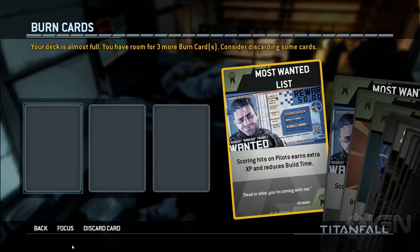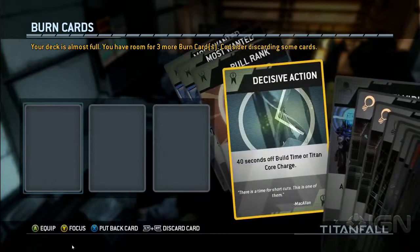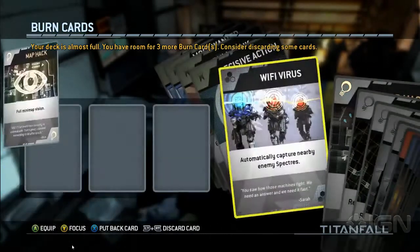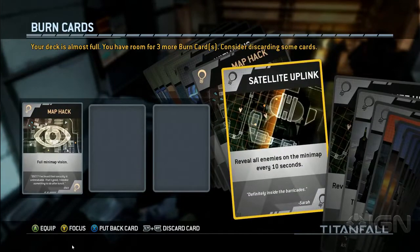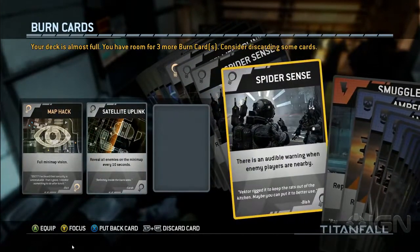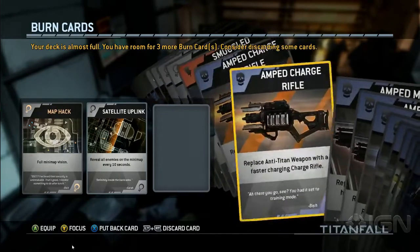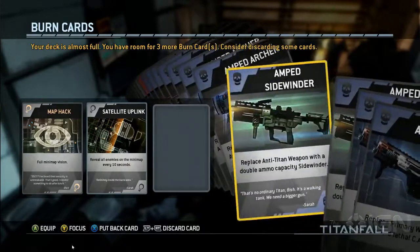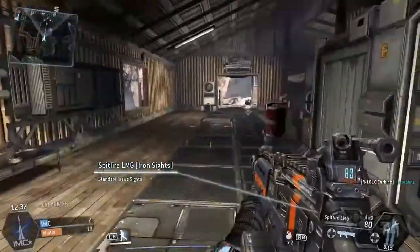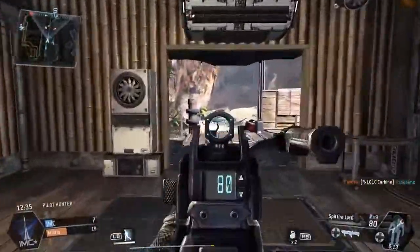You can use pretty much anything you want for your pilot loadout and your Titan loadout. If you're a run-and-gun person, go run and gun; if you want to snipe, you can snipe. For burn cards, it's best to go with things like the map hack and satellite uplink to reveal enemy locations on the minimap. You can also go amped weapons to quickly take down enemies with little effort.